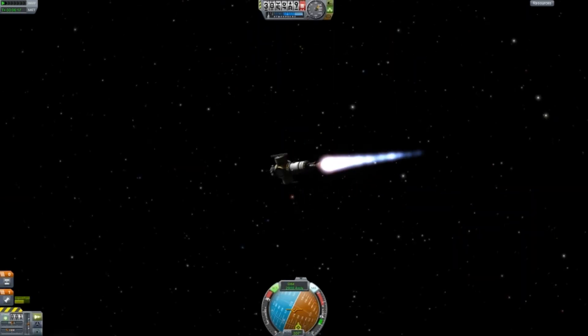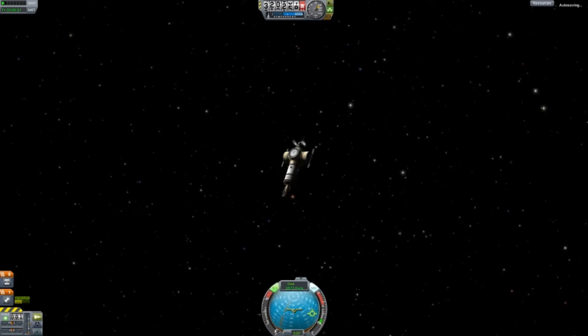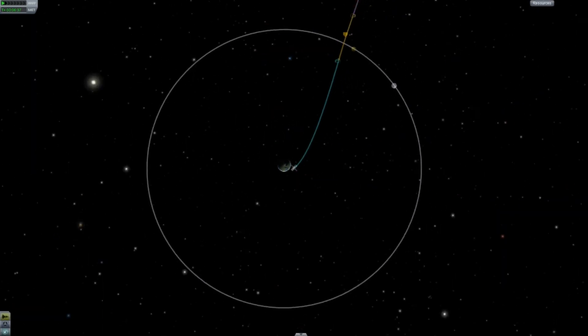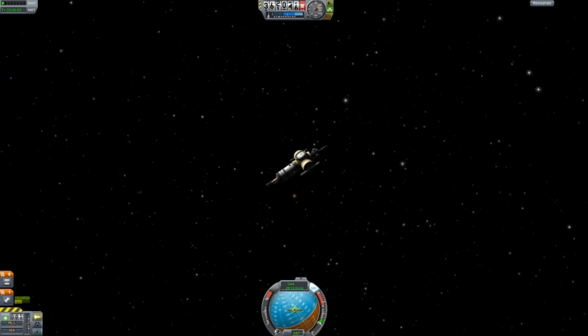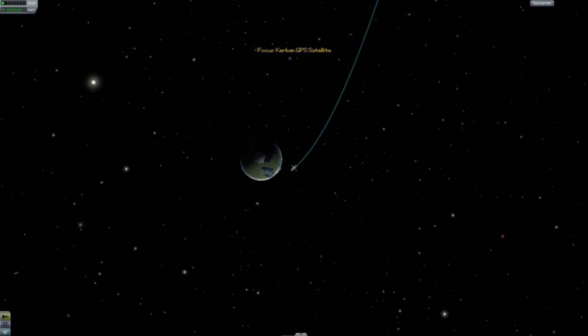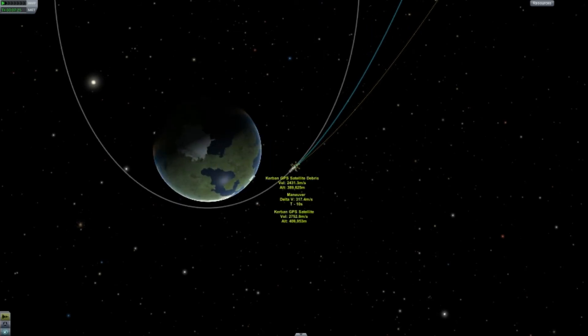Unfortunately, I check my map and then I start spinning out of control, so we correct that. I actually did not go at the correct angle, so unfortunately we are headed out towards the moon. We are kind of in orbit — well, not really. We are basically just heading out to the moon, and I probably could have corrected myself here, but I wasn't quite sure what to do about that.